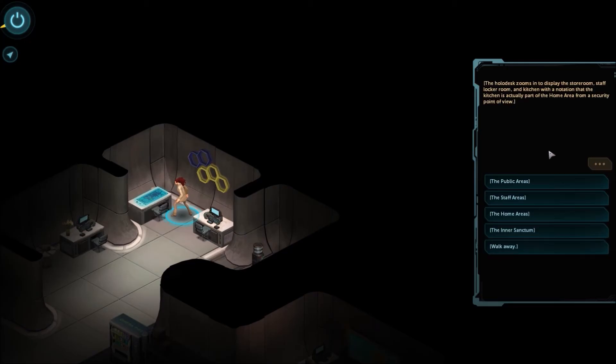Alright, we want to go to staff areas. The holo desk zooms into the display of the storeroom, the staff locker room, and the kitchen, with the notation that the kitchen is actually part of the home area from a security point of view. Home areas — the holo desk zooms in to show the four dormitories, the office, and the kitchen area that make up the home area. You notice that the kitchen has an external door, and there is heavy security around the door to the sanctuary area.